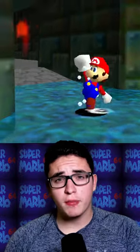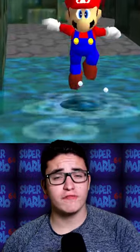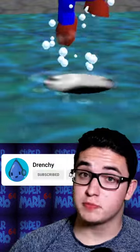What you do is take Mario and jump in this water, and there's a 1% chance of a fish appearing with a splash effect from Mario jumping. So there's the hidden fish. That's pretty cool.